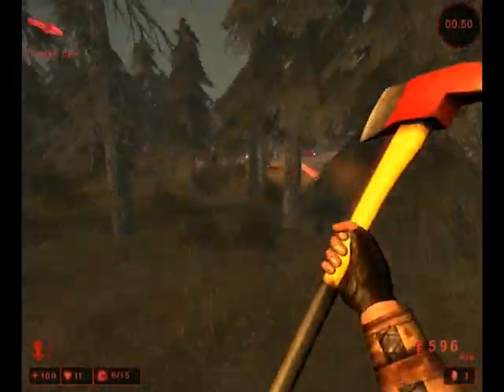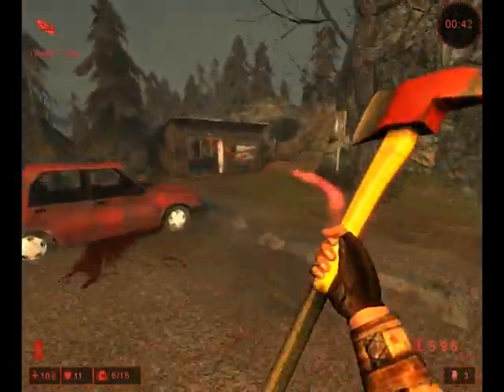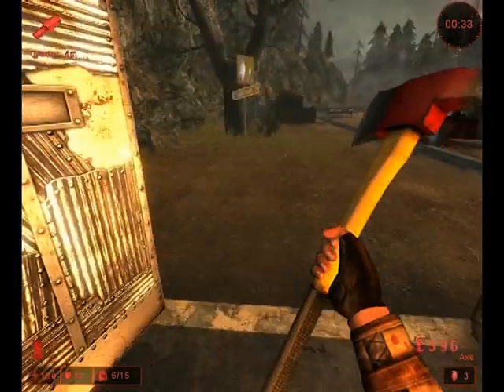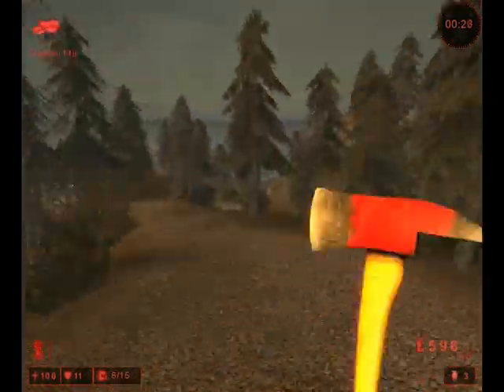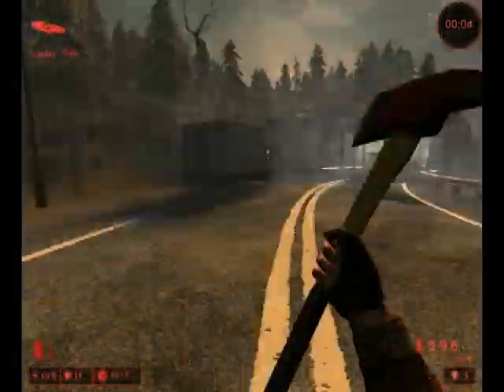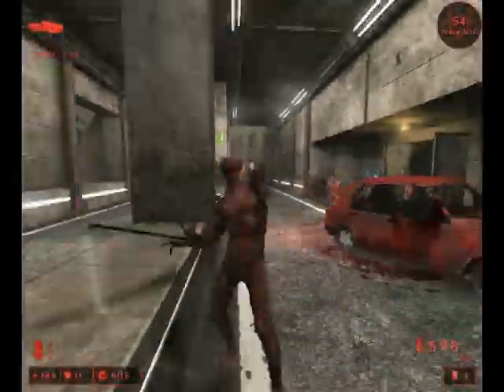I generally like to use Zed time to do a full 360 and check for zombies behind me. You can also reload or aim headshots. On this wave you will also not need armor — on the early waves you don't take enough damage to really need it. Plus, it allows you to get your bigger melee weapons up faster, as the axe will only work for the first four waves, maybe the fifth.